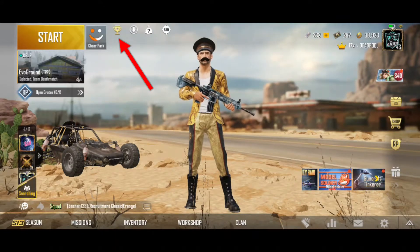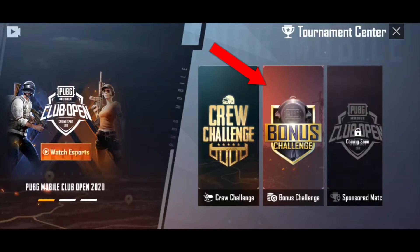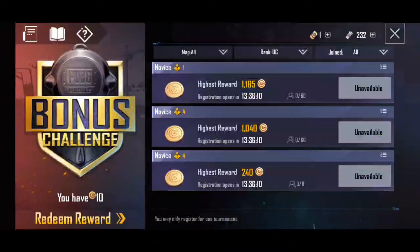Now click on the symbol which represents a trophy. By clicking there you will go to a page like the tournament section. Now click on the bonus challenge page.